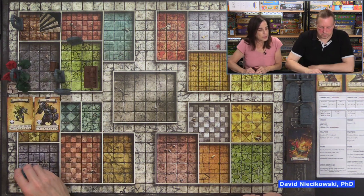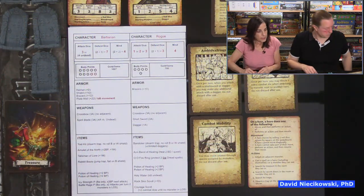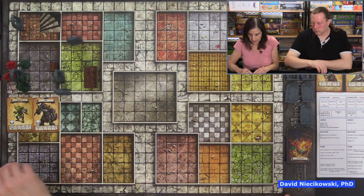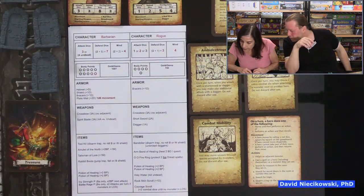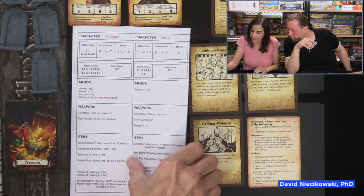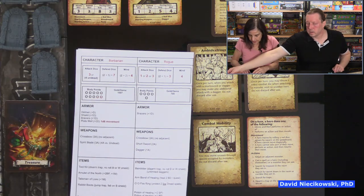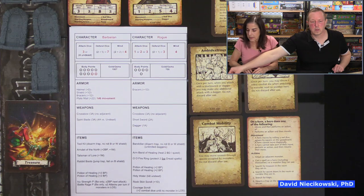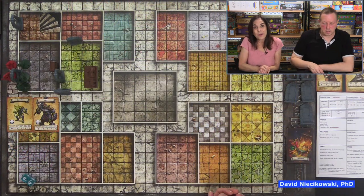You drew a wandering monster — an orc, no big deal. We'll keep negative draws out until Julie finds something positive, then reshuffle. The orc attacks the Barbarian with three attack dice — one hit. The Rogue now gets four dice with her crossbow because the orc is standing next to the Barbarian. Two hits! Two defense dice — didn't block it. That room is taken care of. Barbarian moves into the other room.